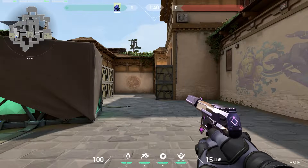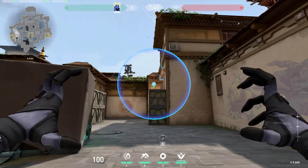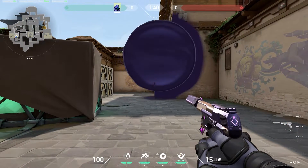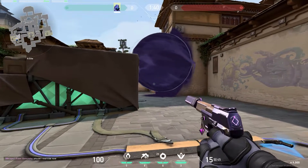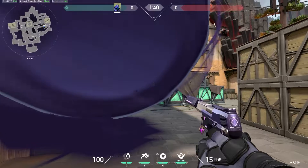Let's start out with a smoke for A short. All you have to do is place your smoke on top of this box. You want to make sure that the smoke is as close to the corner as possible so that you maximize the width of the smoke. The best place to play for this smoke is in sight, near green box, or towards CT, and this is what it looks like for people pushing up short.